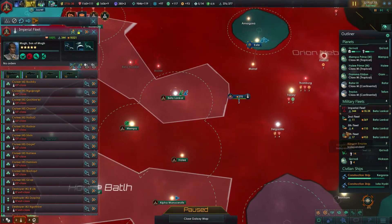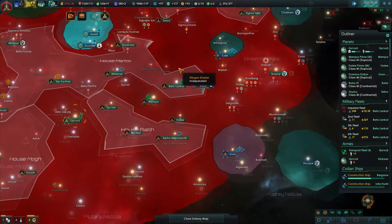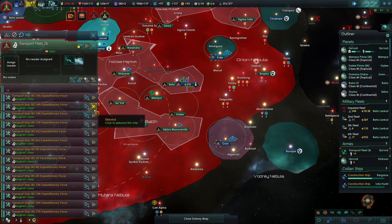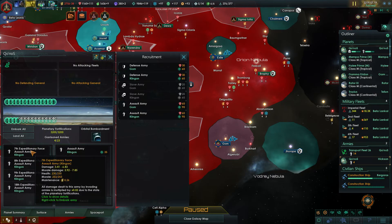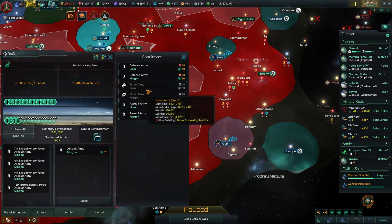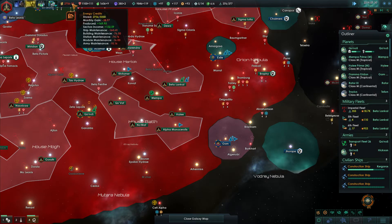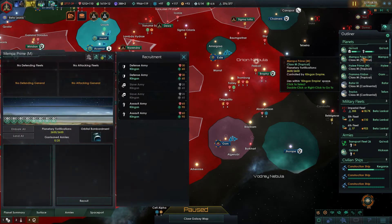The Imperial fleet is now going to be about 20k strong, so we're really strong enough now to take the Husnok out. We are losing energy credits, so I've got to force a decisive battle soon. We're also almost done building those armies. I'm going to chuck one more in so that we get a full 20-stack, which is about enough to take all the planets in my experience.